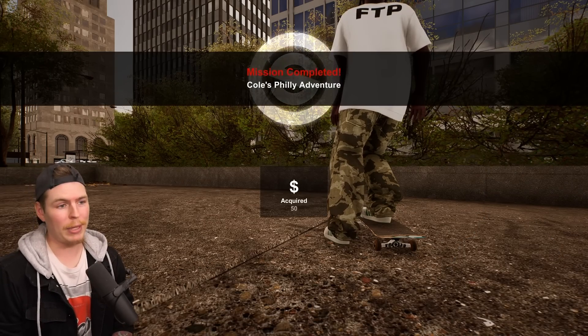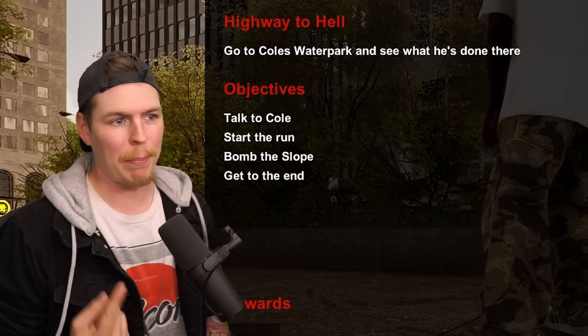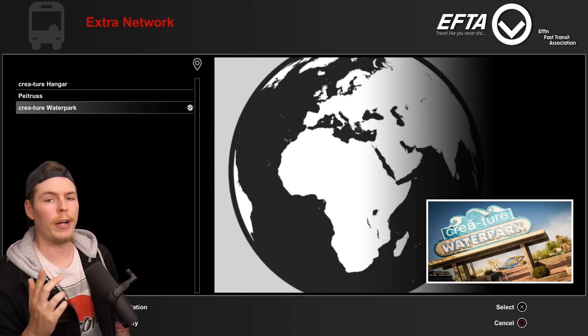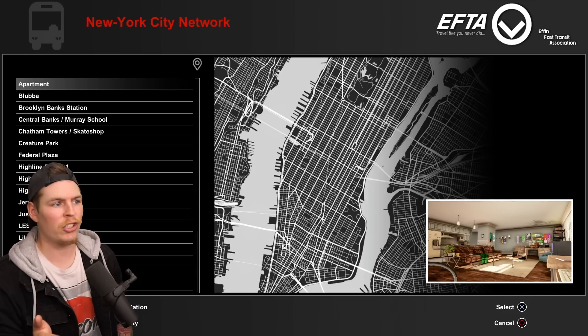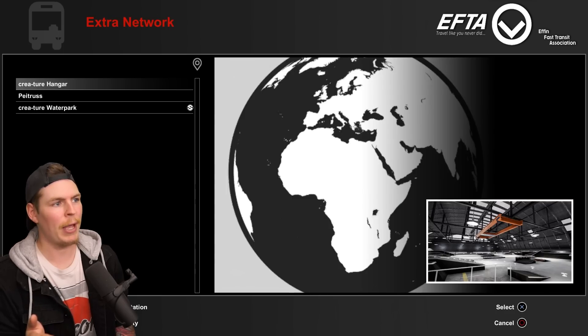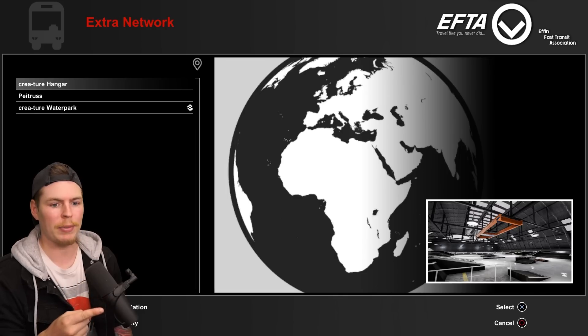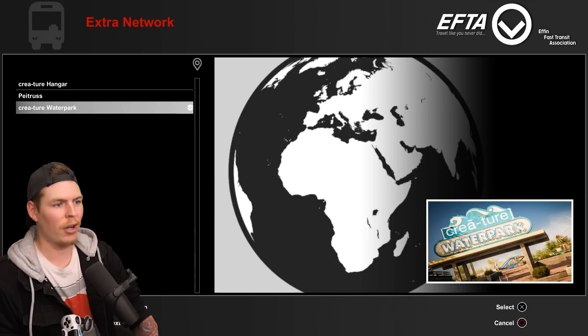Chris Cole is talking about the new map that's been added. A new challenge is unlocked and it takes us to the DLC map, Creature Water Park. Pause the game, go to map, and you'll find Creature Water Park in the extra network. To change cities just press left or right on the D-pad and you'll eventually find all your DLC. These are the previous DLC maps that were released — and now we've got Creature Water Park. Let's go.